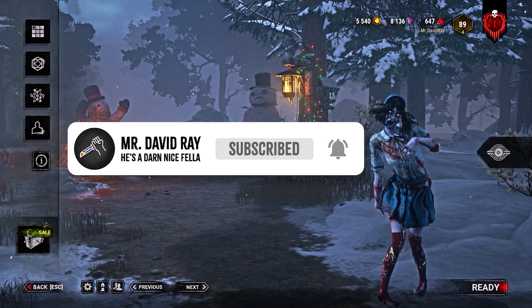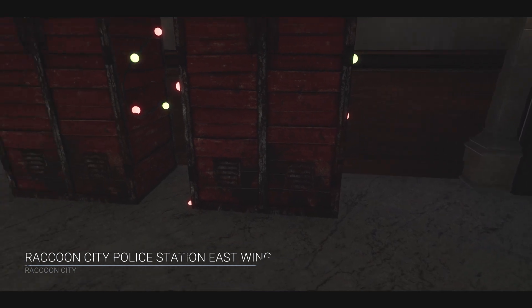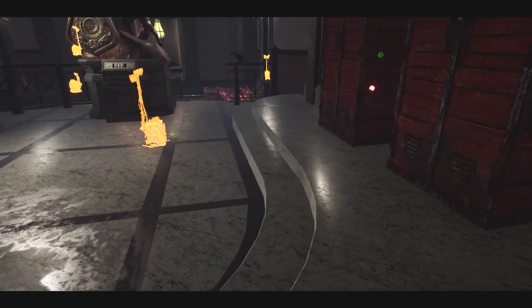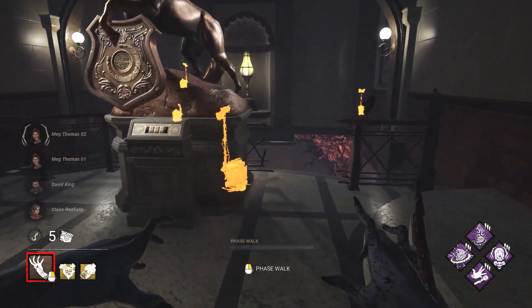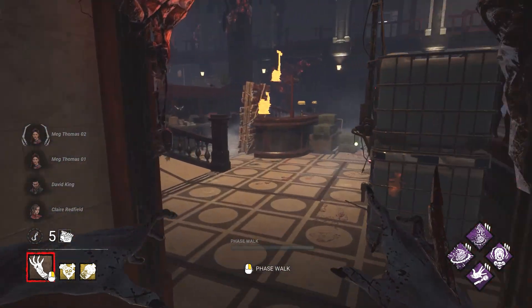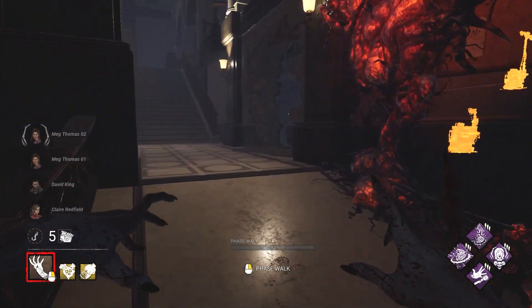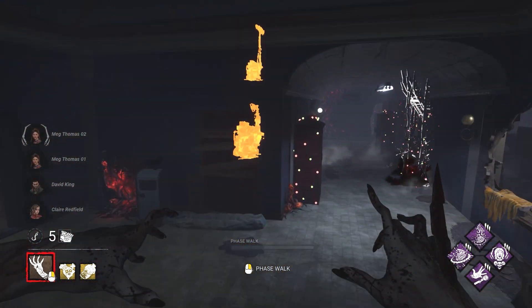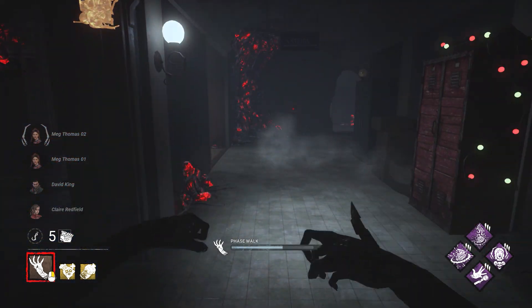I had a lot of fun in these matches, and I hope you enjoy. Let's jump in. RPD East Wing — I think this is my favorite wing, actually, over the west. They're going to be, my guess is, up on this lone gen on the rooftop. So let's see if we can find some survivors.